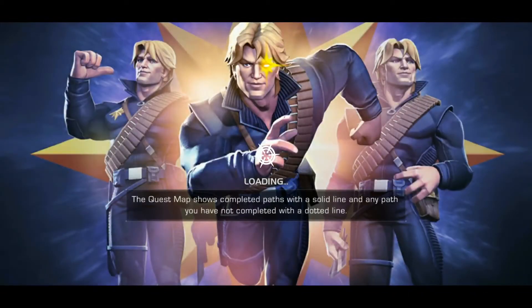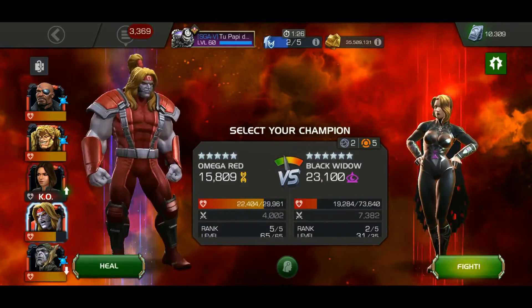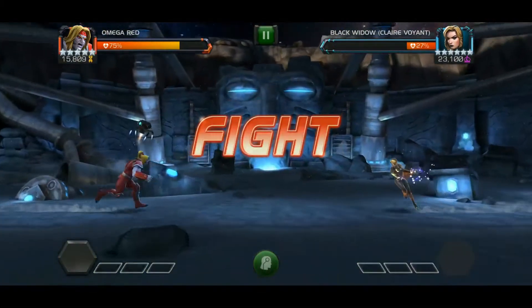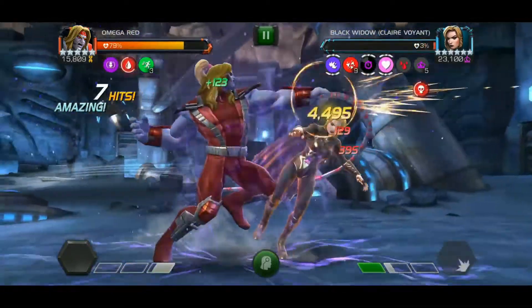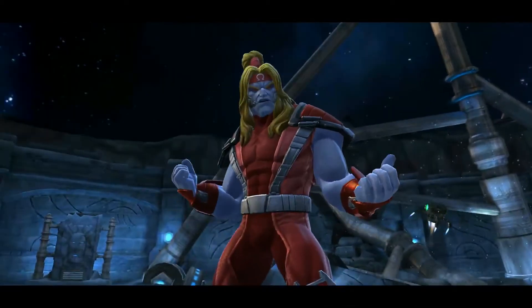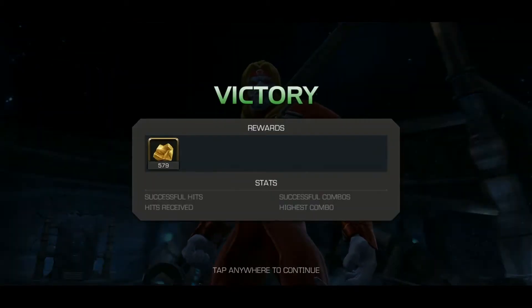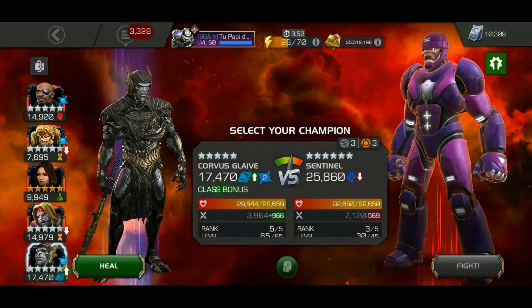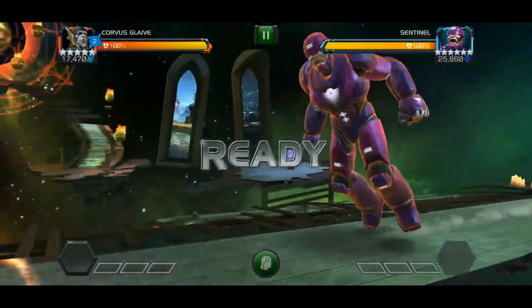I got whatever damage I could in with Quake and then finished the fight off with Omega. The point of bringing Quake and Nick Fury was for the evade mechanic — she goes unblockable, but I had three chances to evade. I threw a heavy, and if she was about to clip me I'd use the evade. With Omega, as long as one part of the heavy hit, it knocked her out.